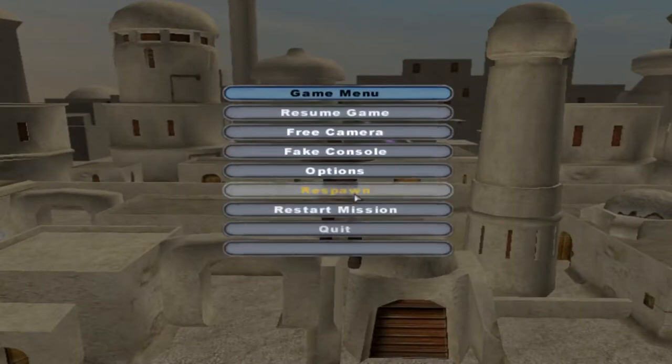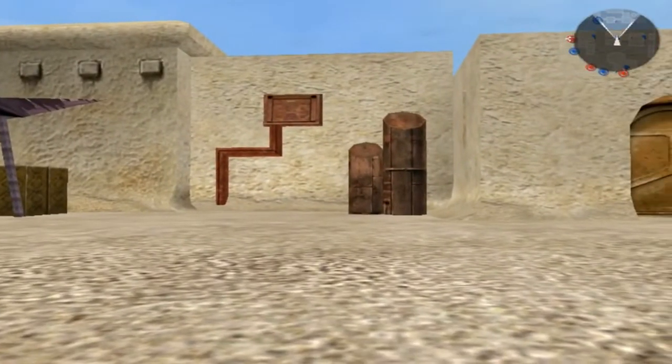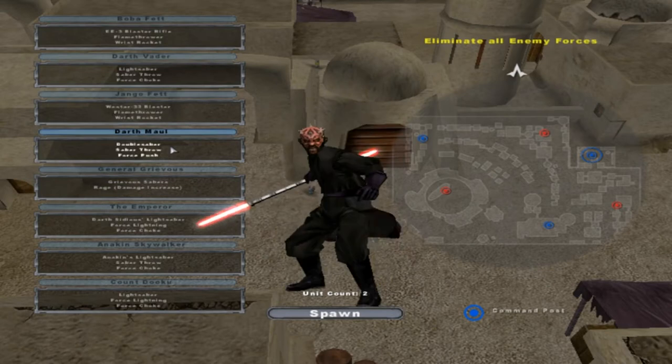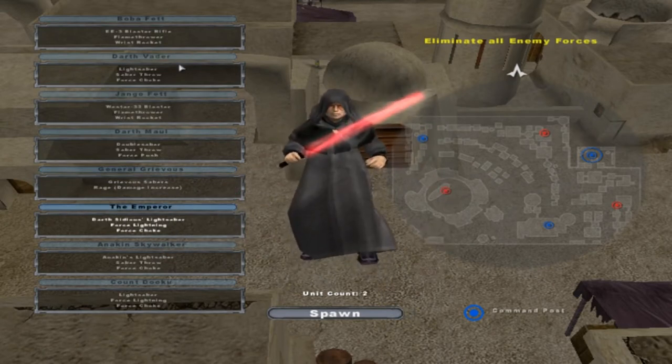So we'll kill ourselves and go to the other team. I wanted to get some gameplay of... that looks pretty cool. The red lightsaber doesn't look much different. General Grievous has something interesting too.